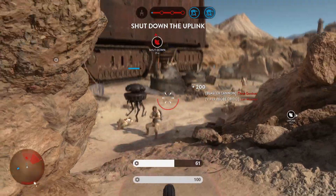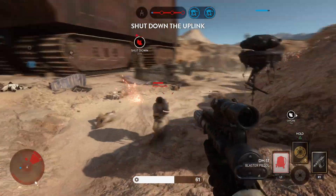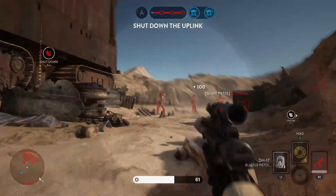The uplink station has been activated by the Rebels. We must deactivate it in order to stop the Y-Wing attack.